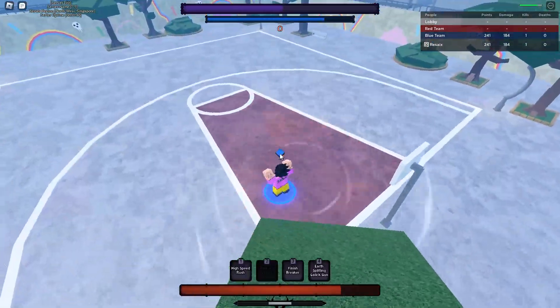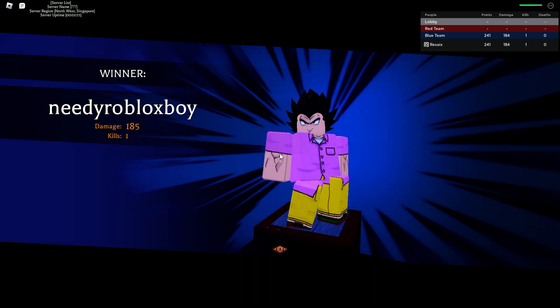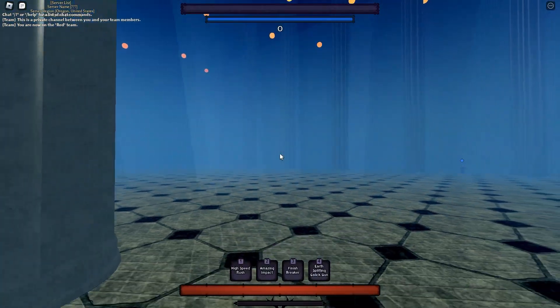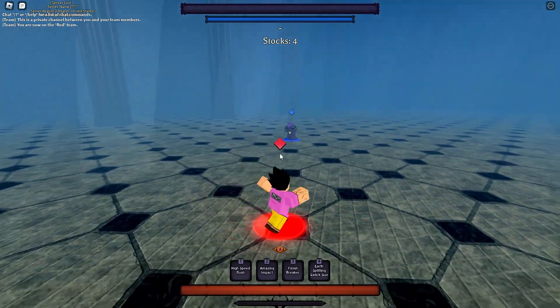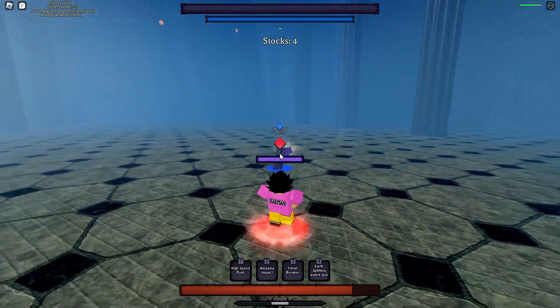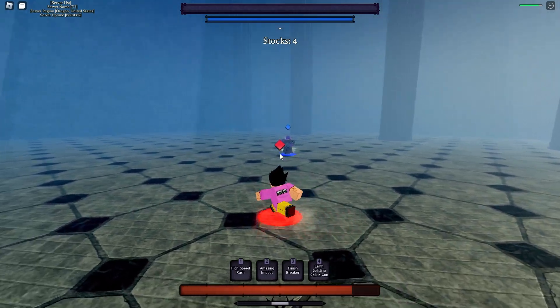He left the game — I'm literally playing in your servers and you still leave, that's crazy. It's been one minute, come on. All right, who's he playing? He's playing Hit — of course he's playing Hit. I say that as I'm playing Vegeta, that's funny. I hate playing against Hit because they just try to bait out of you, and if they hit you once you're just dead.